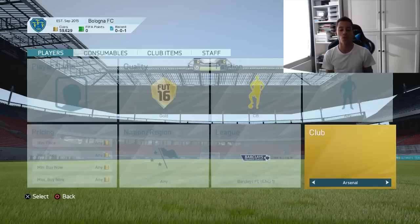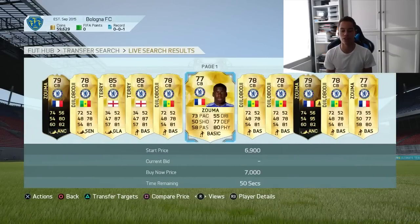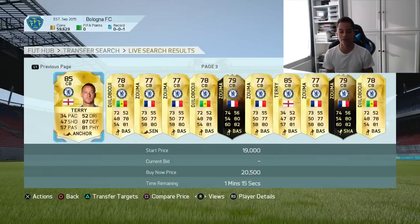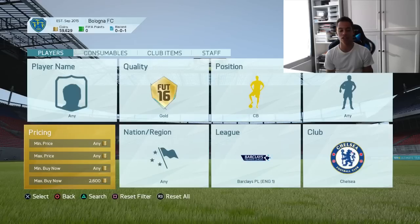So as you can see we are looking at Chelsea centre back. This is what you want to put in: gold centre back, Chelsea, and hit search. The players you can possibly snipe are Agiloboji, Terry, Kurt Zouma the non-informed, and Cahill if we can find him. All you need to do is find the minimum buy-out of the cheapest player which is Agiloboji, and that is around 2.7k. So we are going to check it now.